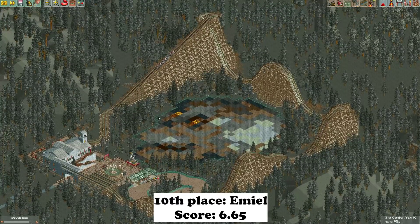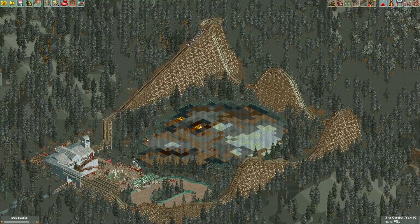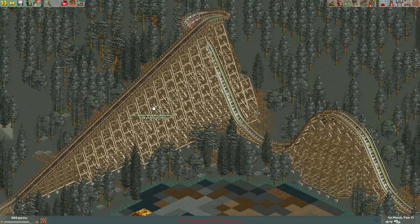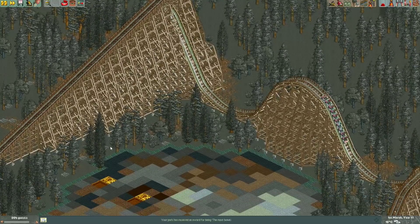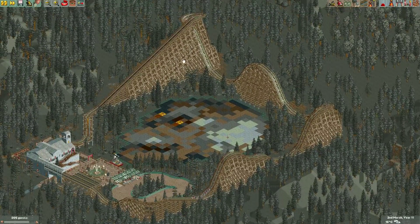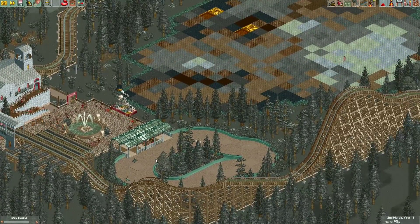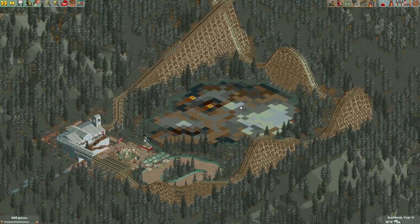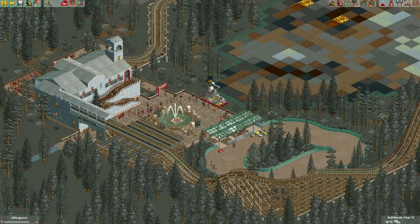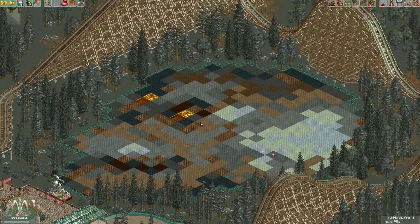Here's the entry from Emile. He made this pixel art of the skull of Mr. Bones and a big wooden coaster around it. Technically the coaster is really well done — there are nice supports with footers under it, which are usually really tedious to do. But the layout probably leaves something to desire: it's just four hills and back to the station. The pixel art is the eye-catcher of this entry and looks really good. There's also a little go-kart and a beautiful fountain in the middle. There's not much in the park, but what Emile did put down, he did a really nice job on.